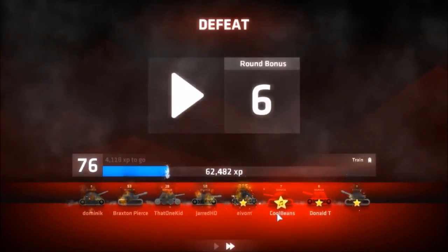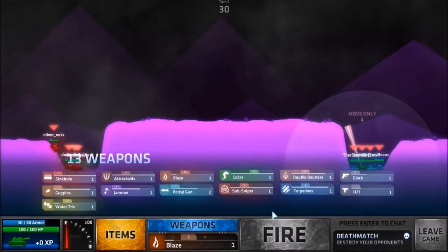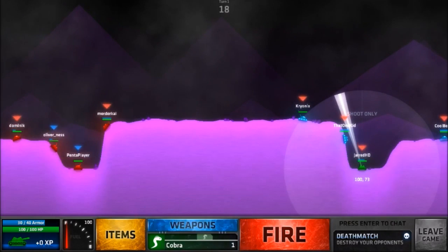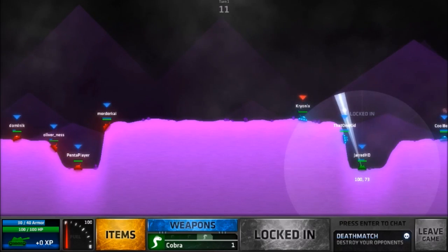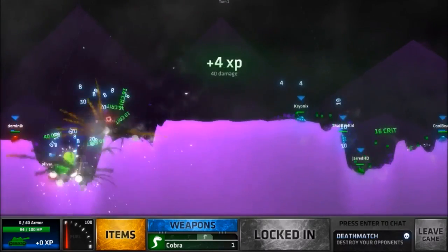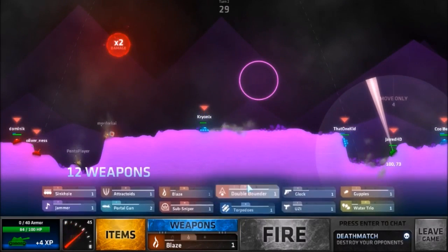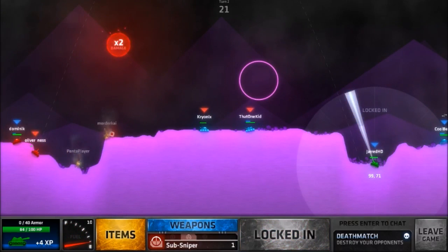Okay that was the third round. I think I can win one more round, so I'm gonna do one more round in this video. Welcome back to the fourth round. I am stuck on the right side again. So let's go for a cobra — this is gonna be interesting to see where it goes. I don't have firework. I've only got a cobra which is pretty good. Okay 40 damage — I'll take that. So let's go with a sniper, sub sniper. Try to get him.